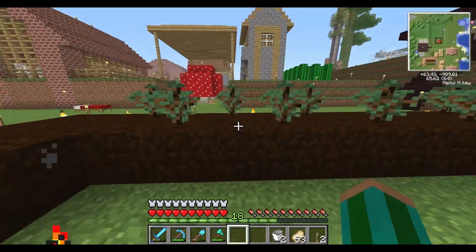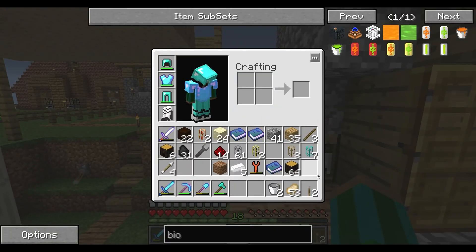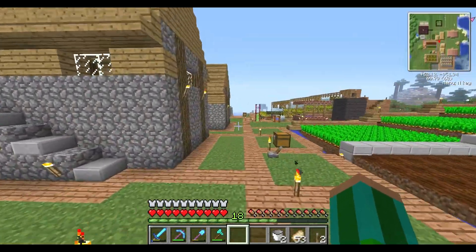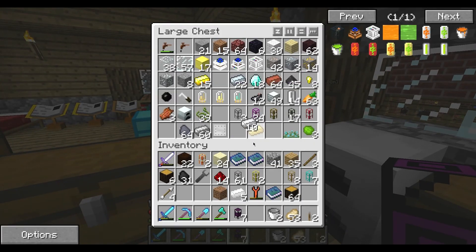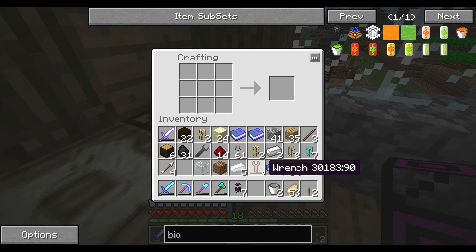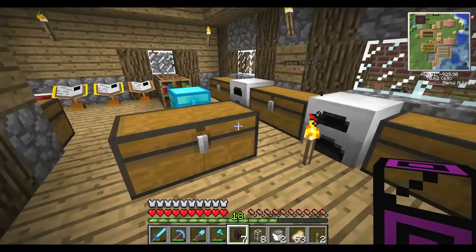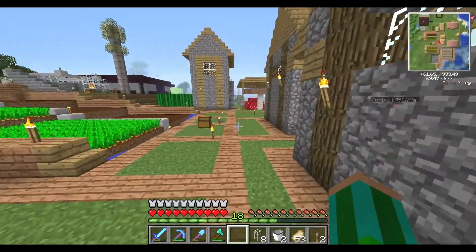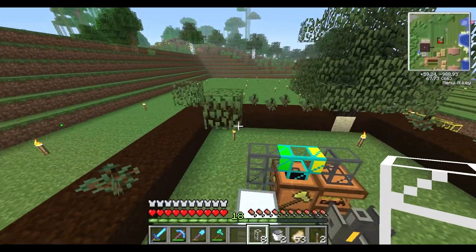Oh yeah — iron pipe. How do I make iron pipes? Let's make some iron ones — need two iron and a piece of glass. Why are these in my hand? How does that happen? Things just magically appear in my hands all the time when I'm playing this game. I don't realize that I click them, I don't even know if I do.